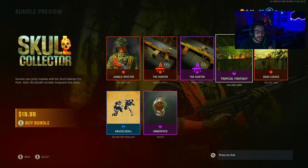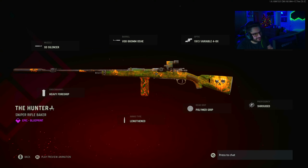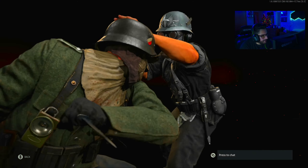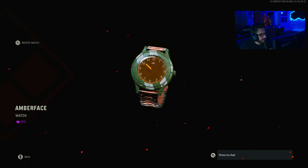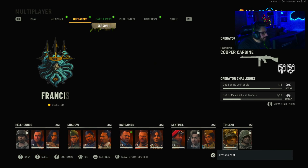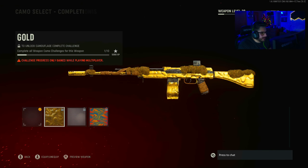That's kind of crazy — my Warzone class that I'm running right now has the AS-44 as the primary built for sniper support, and the secondary is the Car 98. You also get a Tropical Firefight calling card, Dead Leaves calling card, Knuckleball MVP highlight, and an Amber Face Watch — and 2400 COD points. My COD points are at 4.5k now, so yeah, this pack has COD points. We're good.